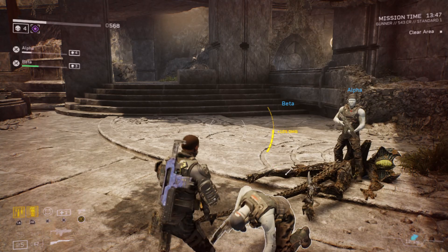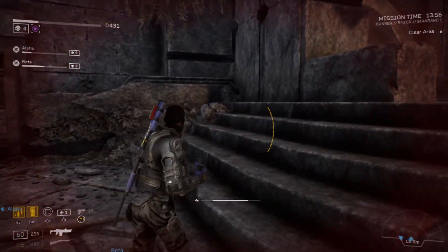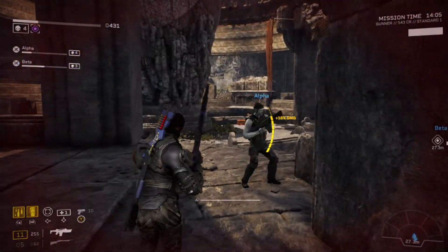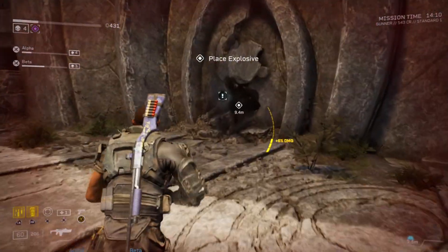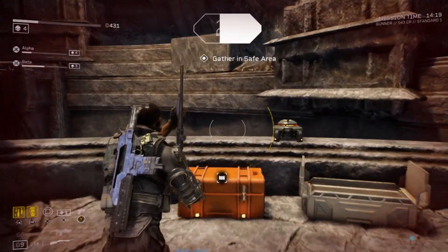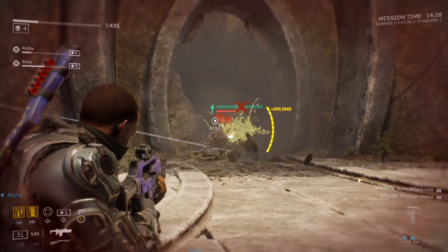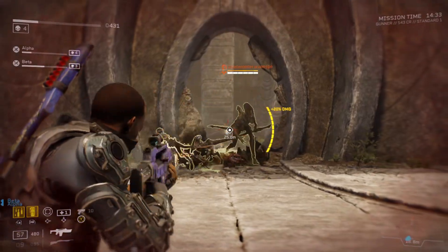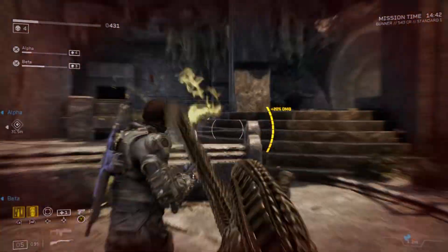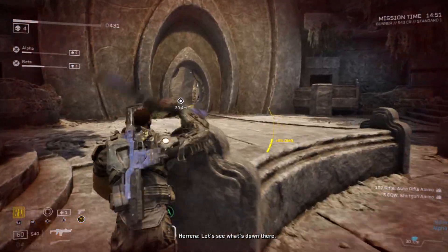Reloading! Fire! Ready to demo. Clear the site. Grabbing ammo. Lay fire on the door! All right, I'm sending a resupply UAV ahead. Let's see what's down there.